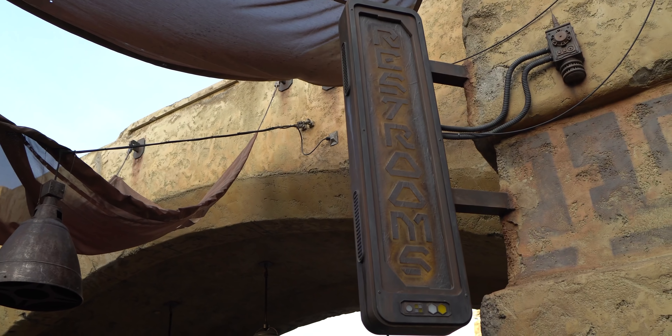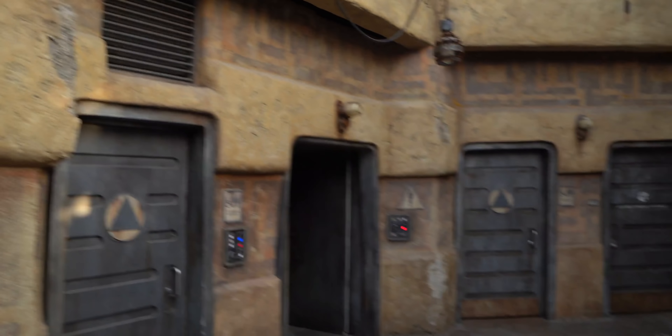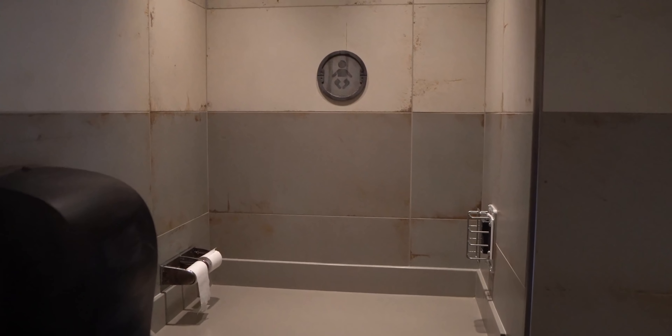There was this image floating around on the internet of the changing stations here in Galaxy's Edge for babies. The baby in it looked an awful lot like the Child, but then we found out it was not real — it was just photoshopped. But like, why not? That wouldn't be that hard to do and I totally think they should do that.